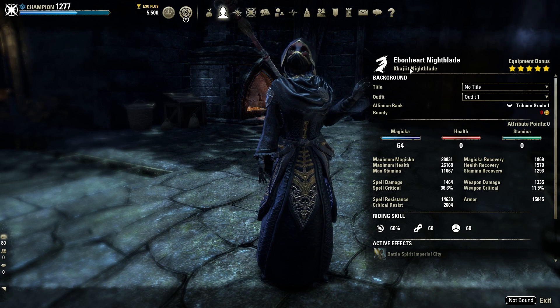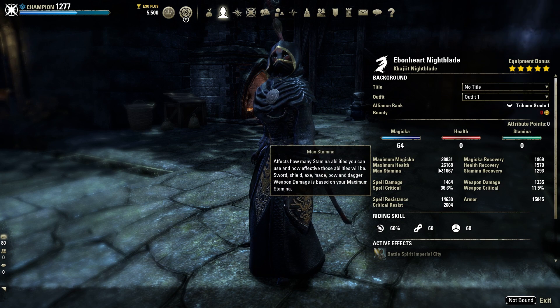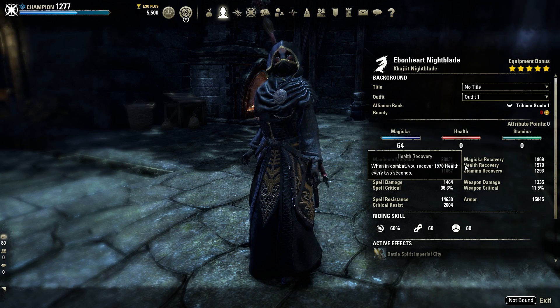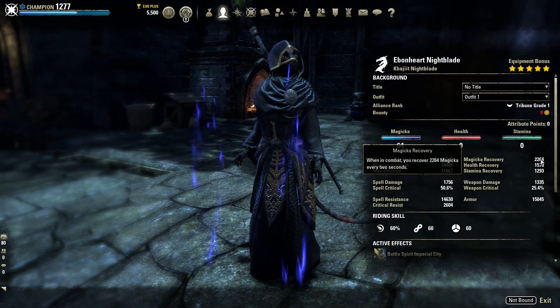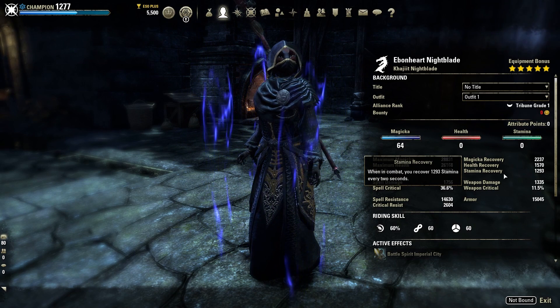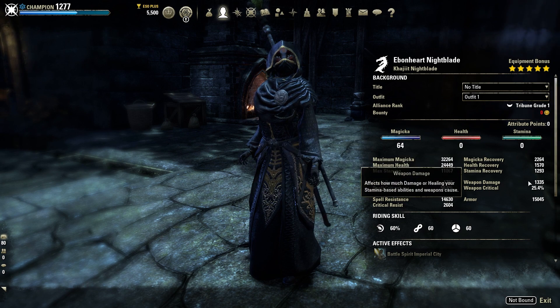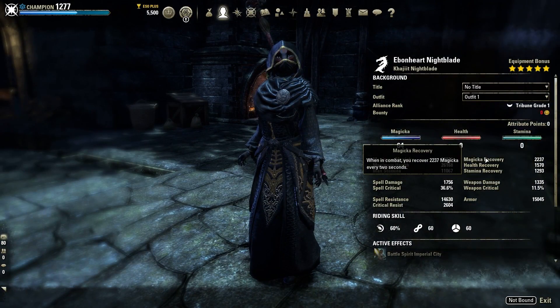Khajiit gets that 10% critical damage and healing bonus, and Nightblade being the crit monster that it is, Khajiit is just such a great fit. For this kind of build, Khajiit is definitely the best option because it will amplify our Taurugs Pact enchant damage further than anything else can. Taking a look at the max stats, we've got 32k Magicka on the front bar, 24 to 26k HP, and 11k Stamina. The impressive part is in the sustain department — buffed up with our potion, we've got 2264 Magicka recovery, 1570 health recovery, and almost 1300 Stamina recovery. We've also got a Restoration Staff on the back bar for even more sustain.